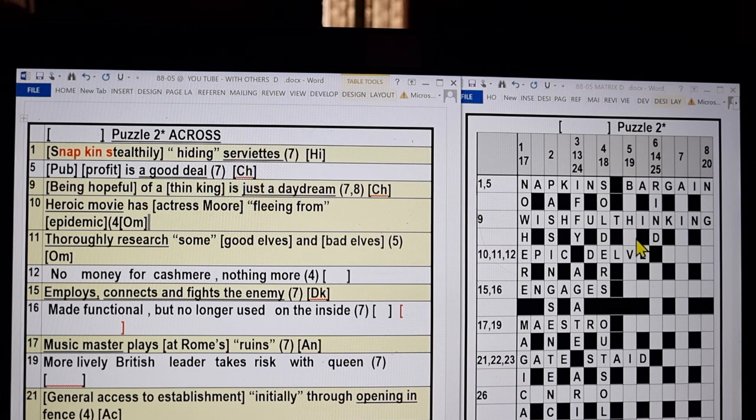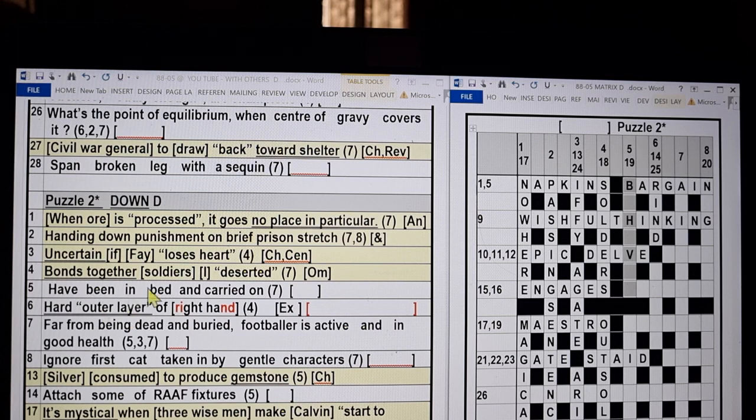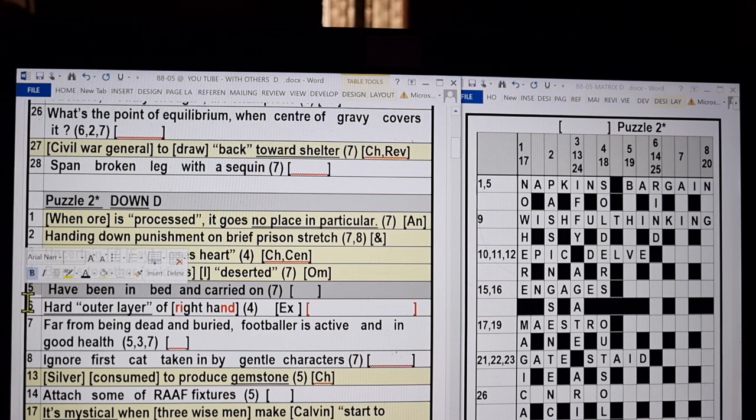How about five down? Five down — we have three givens: B, H, and V. That'll be a big help. Five down: 'Have been in bed and carried on.' Pause and solve.